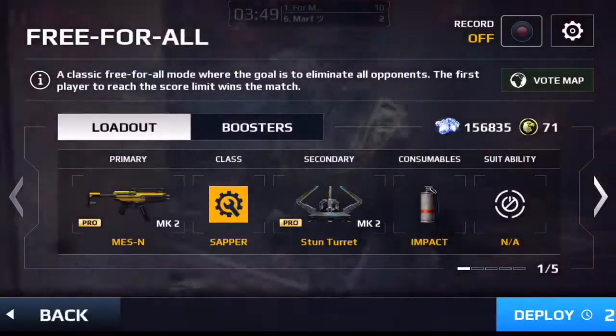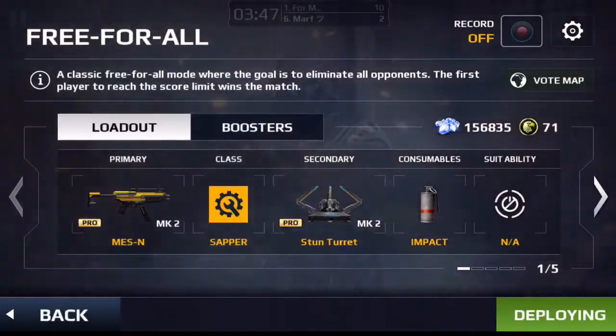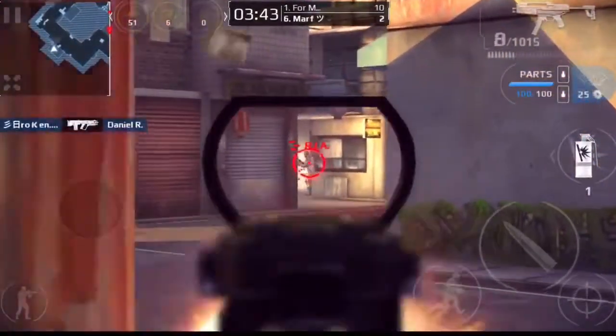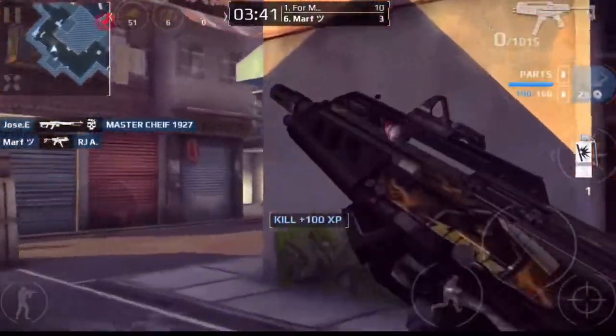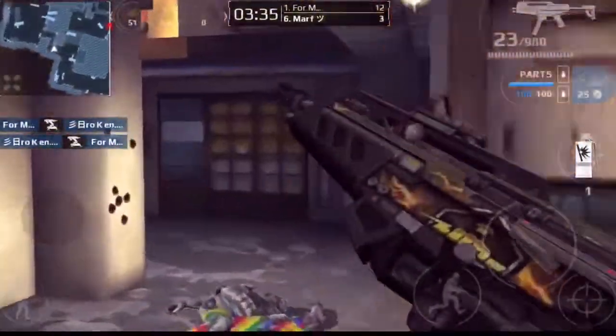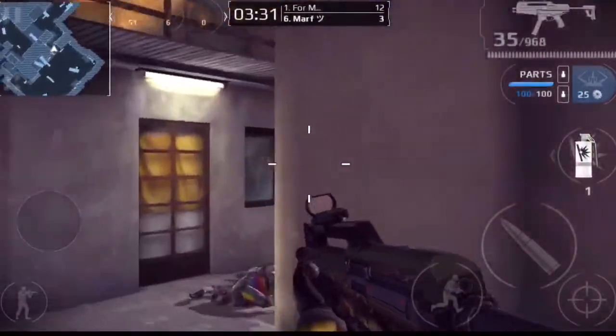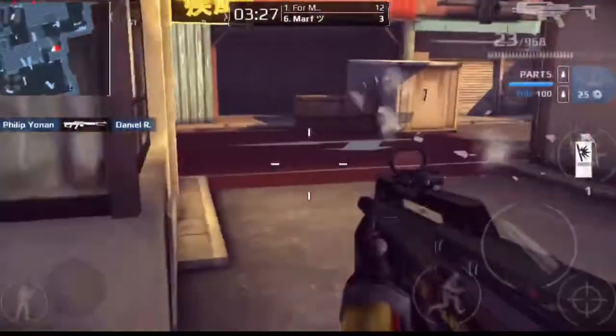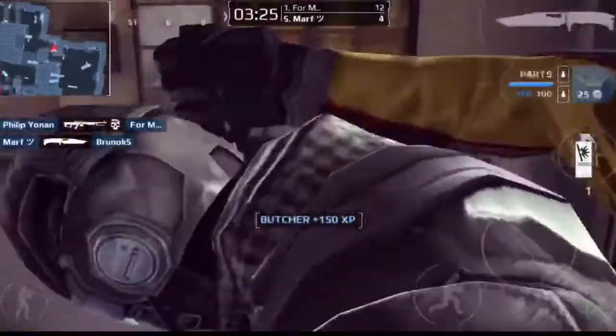Today I'm running with the MESN and the stun turret. They're both tier 2 and MK2, fully upgraded as well. I'm just going to tell you guys right off the bat to skip this gun. On the other hand, the turret's pretty good if you know how to use it. If you can place it well and predict your enemy movement, then the stun turret is really good, especially with tier 3, which I do have and will be doing a review on later.